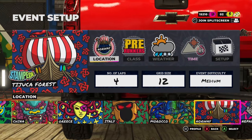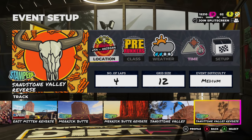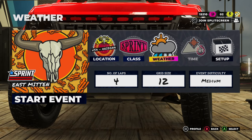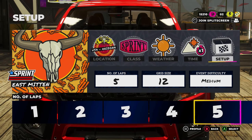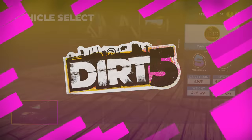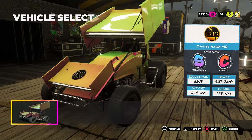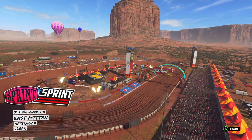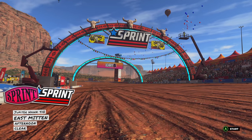Let's choose another location. I kind of want to go to Arizona. We have sprint races and stampedes available — we've done the stampede, so let's try a sprint race. There's a sprint class available. Let's go with clear weather on this one, do eight laps, keep a big grid, and bump it up to hard. Wait — this is a sprint car? It's a 410 sprint car! I didn't even know they had these in the game. They've added a dirt oval into Dirt 5 — that's awesome. Kind of showing some Saturday night short track racing.